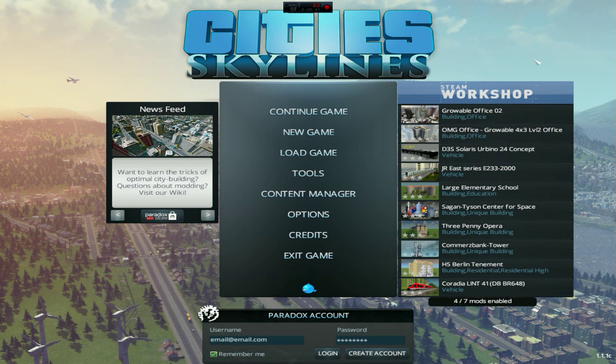I do have a couple mods. I have a tree brush for doing tree detailing. No more purple pollution color for industrial - it's changed to a more brown, dry grass look, which I think is so much better. We have 25 spaces we can unlock so we can unlock the full map now instead of just nine. With precision engineering, it gives angles of roads and actual unit counting. That's pretty much all I'm using at the moment.